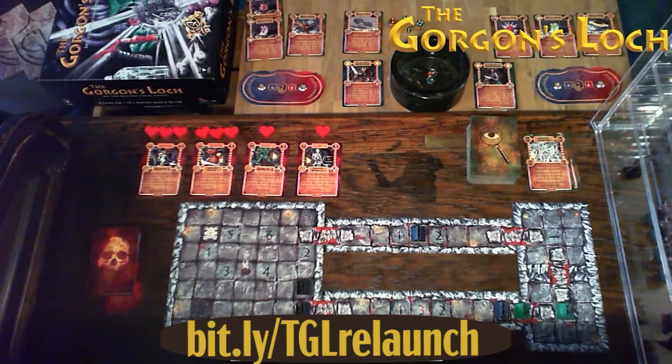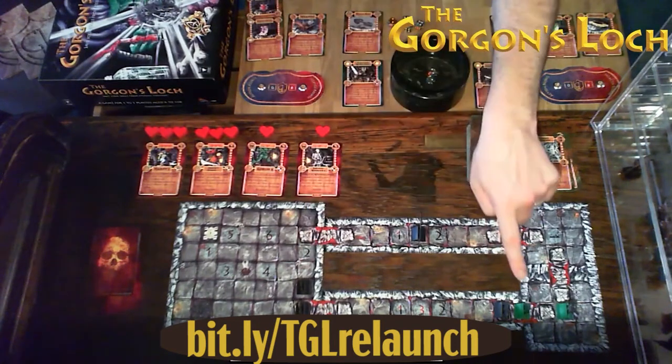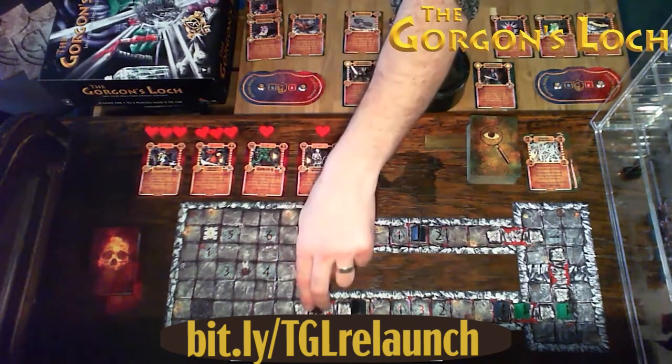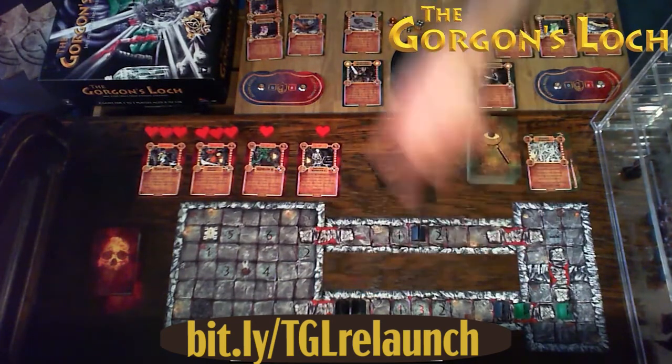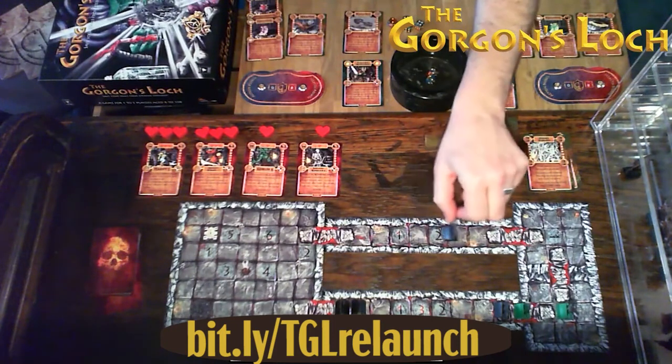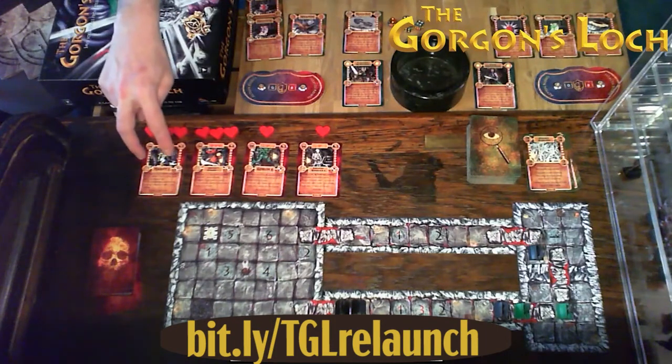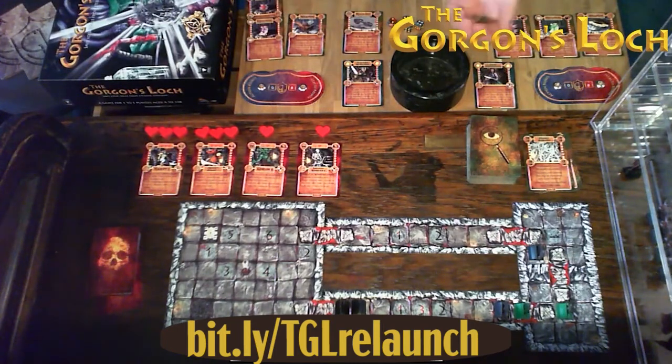Enemy turn. Skeletal bowman four can't see the heroes and drifts three squares closer. Goblin six advances two. The Queen's Guard moves six squares forward. Finally the harpy, already toe-to-toe with Eryn, attacks with two dice and scores five. Eryn defends with two and scores two — difference of three. Eryn loses three health points, dropping from eight down to five. That's the enemy turn over.